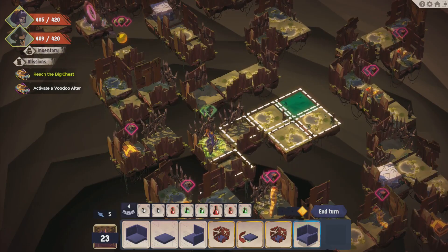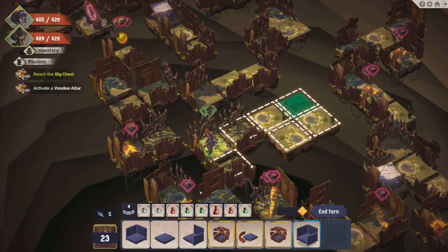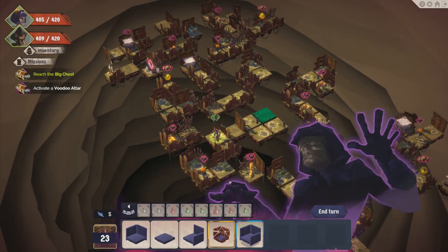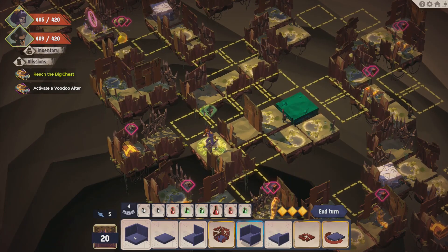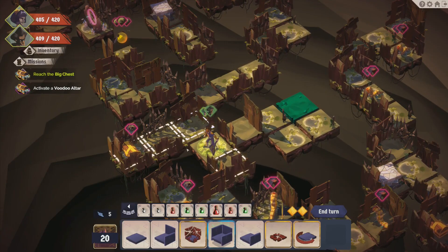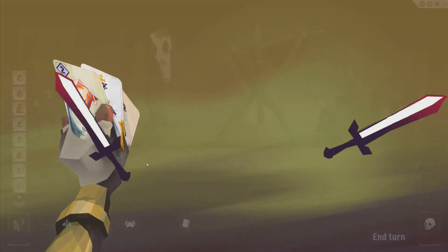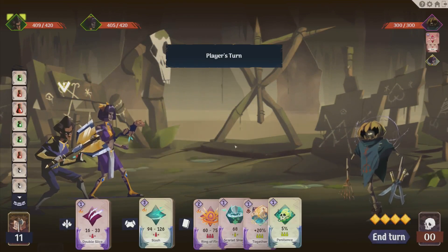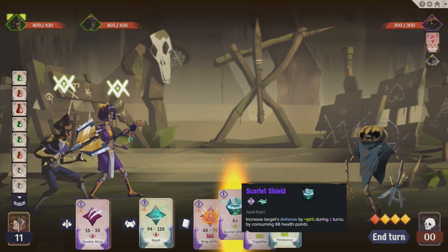I want that chest. Let's blow up the things here. Put that there, we'll go get this. Get the goodies. Alright, so here's my Scarlet Shield — it increases the target's defense, and it consumes health points.